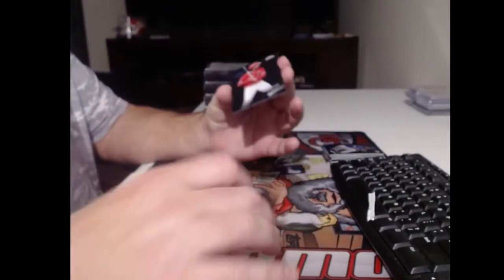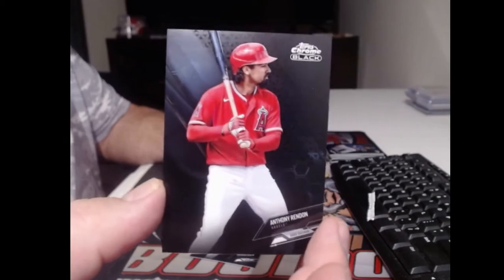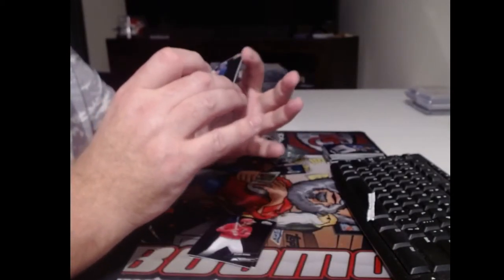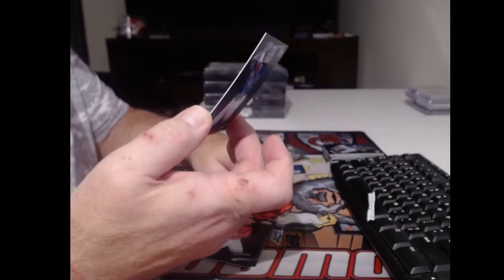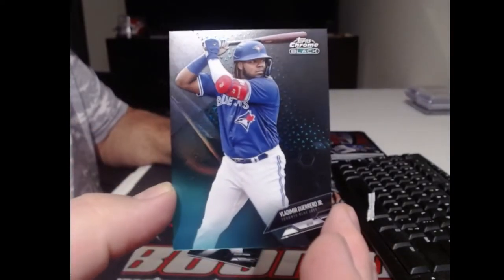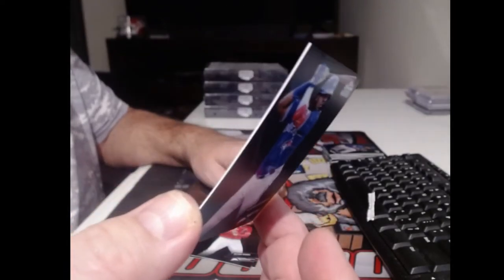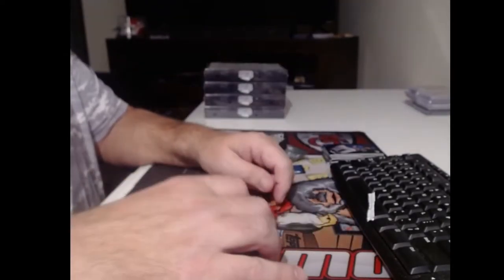Fernando Tatis - no longer a rookie. Anthony Rendon. That's another good numbered card. Vlad Guerrero Jr. to 99. 91 of 99.